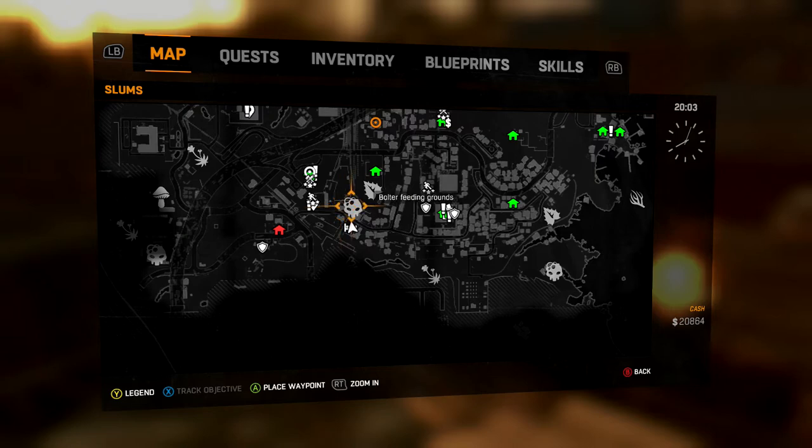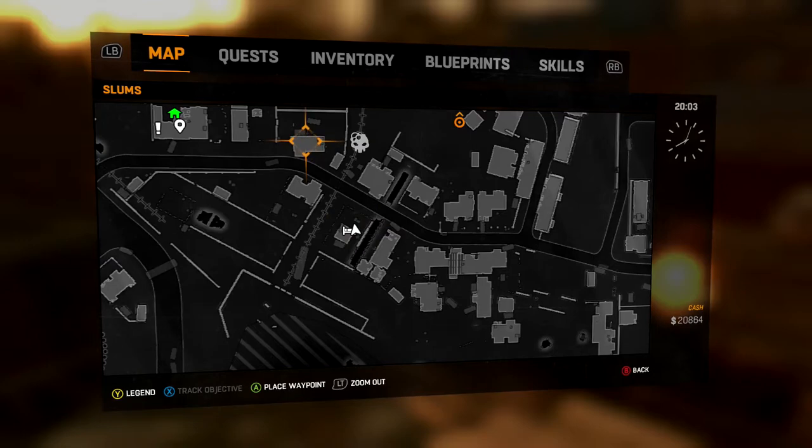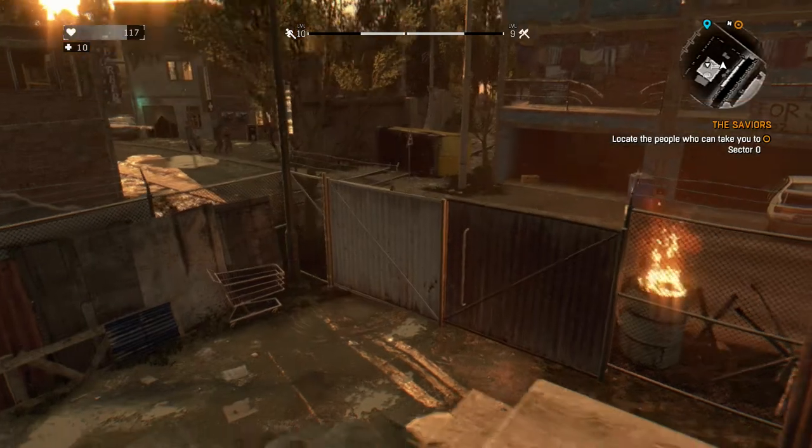What is up, it is BQ. In this video I'm going to show you an epic loot location in Dying Light. What you're going to do is go to this southern middle safe house right there, and the loot location is this house right to the left of the bolter feeding ground.